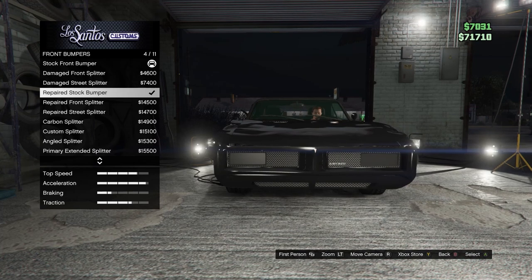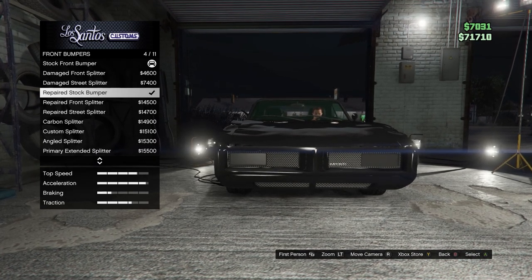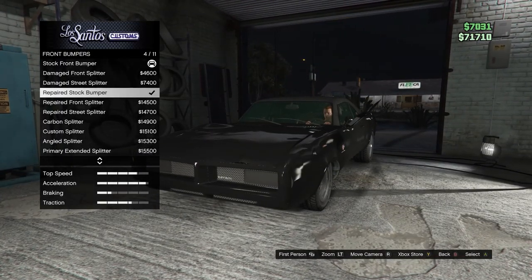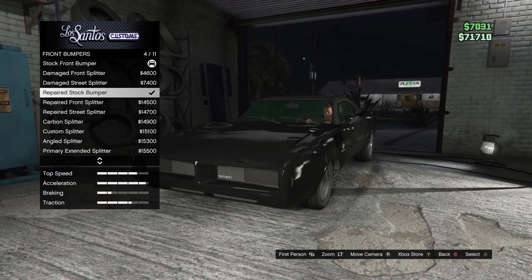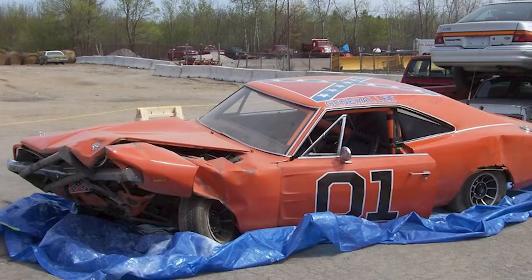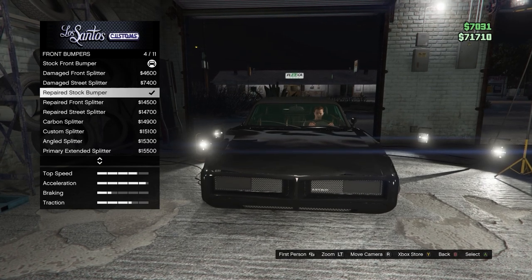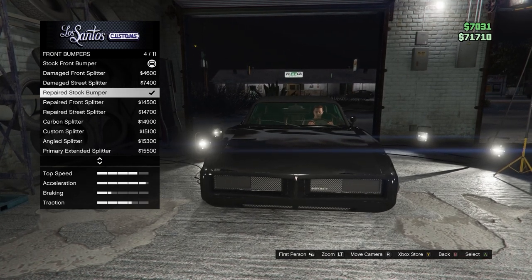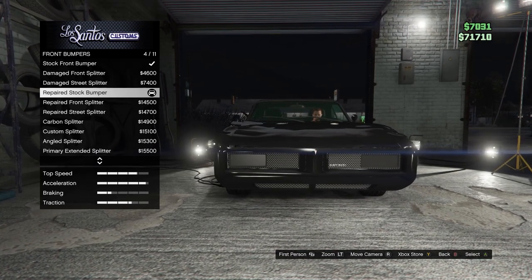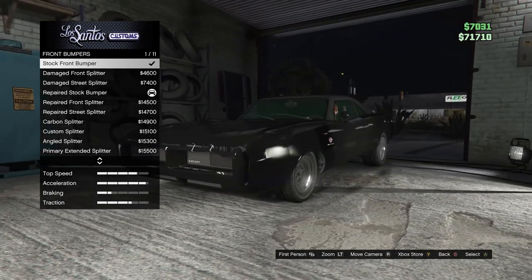Front bumpers — basically this is when we start to repair the car. You do not have to do this if you want it to look like a General Lee jump car, because the Imponte Beater Dukes looks literally just like the General Lee jump cars after they'd fly it over a river or over Roscoe's police car and the front's all damaged. So if you want to keep it damaged, you can. But I'm going to customize it mint so it looks nice and repaired. The repaired stock bumper is the one you'd want for the nice look, but if you want it damaged, just keep the damaged stock front bumper.